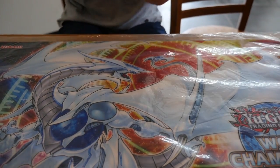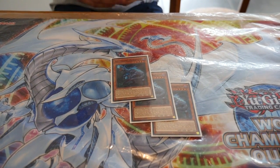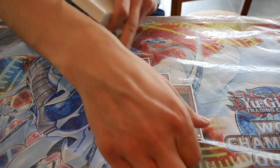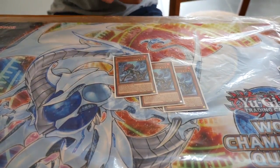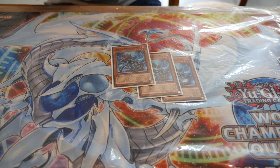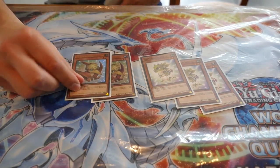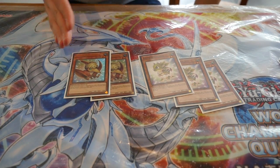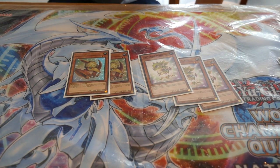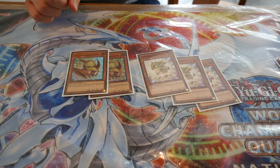Starting with the monsters, of course playing triple Soul-Eating Oviraptor — the main searcher of the deck, gets your plays going. Its second effect is also useful in the mirror match because it doesn't have to be a Dinosaur on your side of the field. Next, triple Miscellaneosaurus — great for protecting your monsters and for comboing off in the graveyard. Then triple Babysaurus and two Petit Terradon. I only went with two Petit because it's arguably the worse of the two due to the attack limitation, and when I was bricking it was because of opening multiple babies, so with the Yang Zing engine added I cut it to two and never looked back.